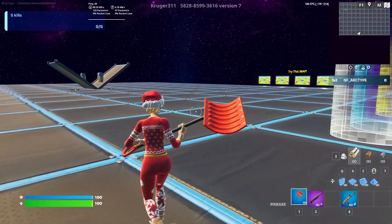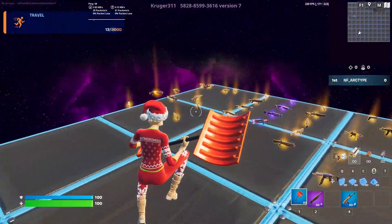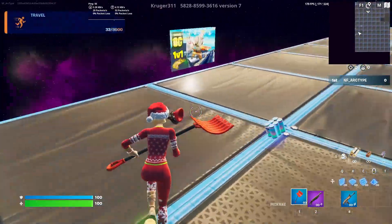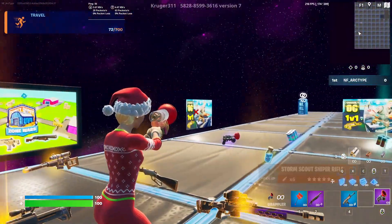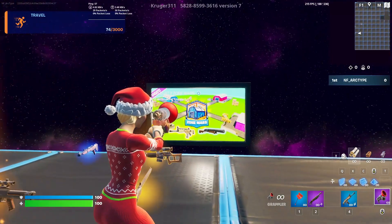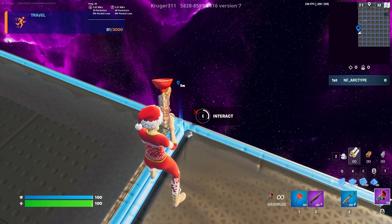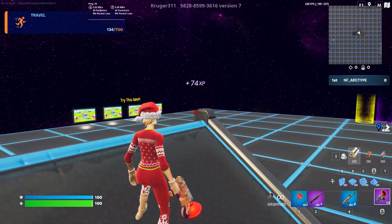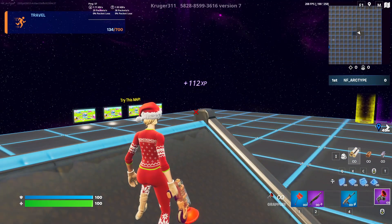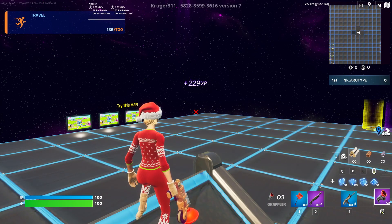Before we do anything, come to the weapons and pick up the gruffler because it's going to be easier to move around the map. You will see two maps here — come to this one and go to the big line. You're going to find a hidden button, so just interact with it. This will give you 8k XP. Note that I will get lower XP than you because I have already done this map before, so don't judge the map by my XP.